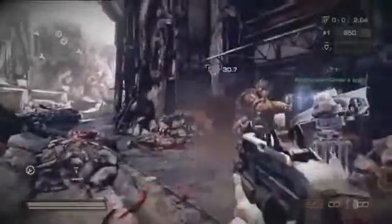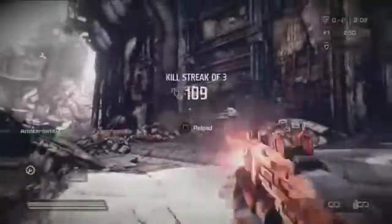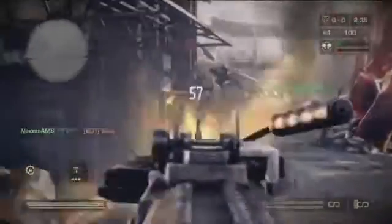Not only that, but Engineers can also hack enemy turrets, turning them against the enemy team. With this array of offensive and defensive weapons and abilities, the Engineer really is the ultimate team player. Be sure to log on to Killzone.com.